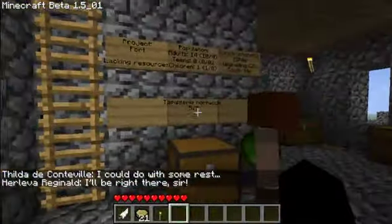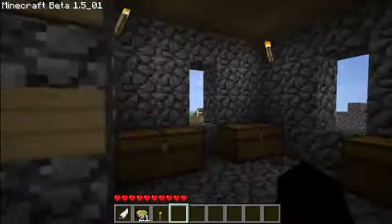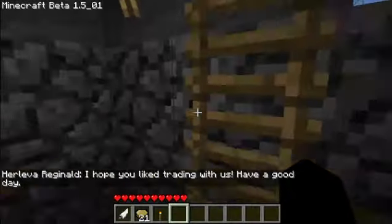For my village to get like this, I just spawned some resources that were needed — like wood, stone, cobblestone, glass, iron ingots, and bookshelves — and then they built their own little town.